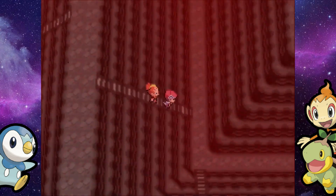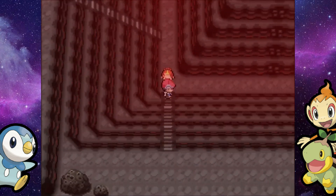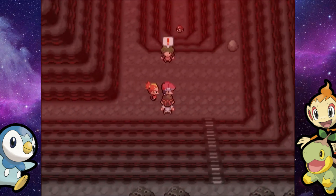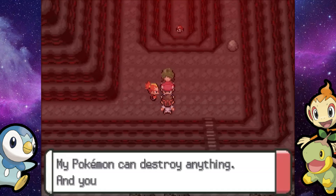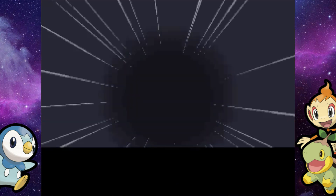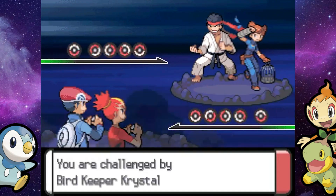Let's go back down this staircase and try to find that Black Belt I was talking about — that should be a relatively easy battle. I might correct myself from earlier, because I don't think there's anywhere you can use Strength in this place, or at least in this room. Okay, never mind — there's a Strength boulder right there, so there are places you can use Strength.